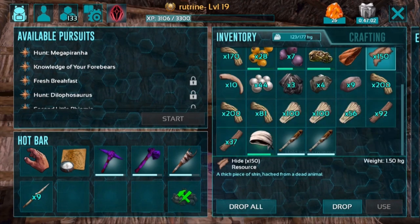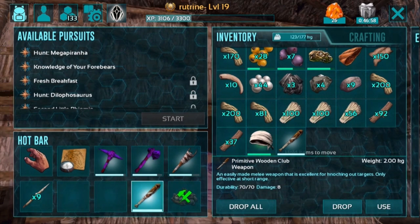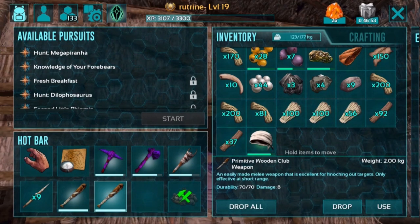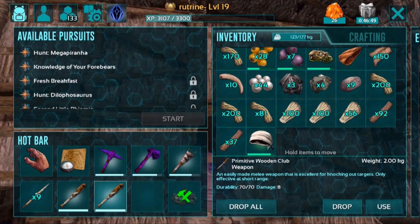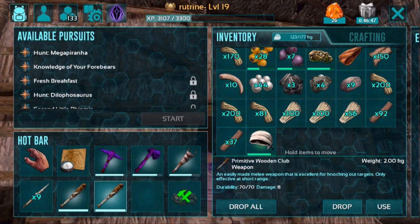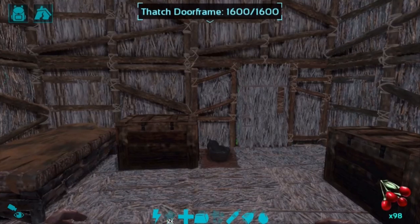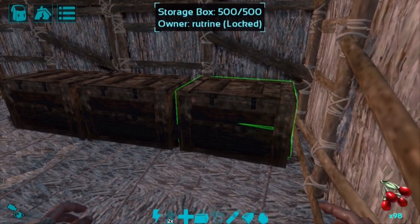Now those are crafted - we're going to drag them onto our hotbar, just after our spears. Clubs still deal some normal health damage as well as some torpor damage, so they're really good for taming any basic dinosaurs. Anything larger though, I wouldn't recommend taking on large dinos with this. Let's put our stuff back into our inventory and head out. We'll see you guys in a couple minutes when we find a dodo.